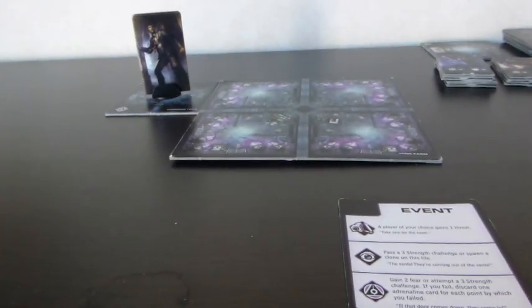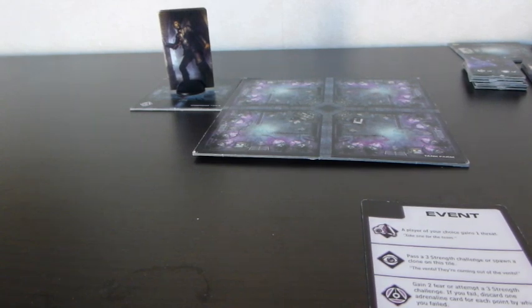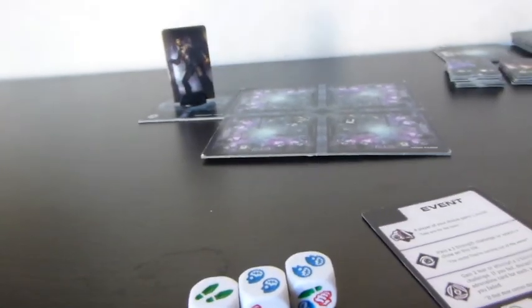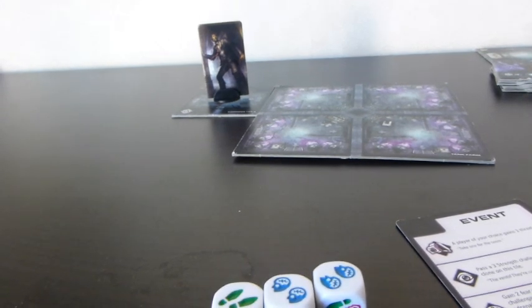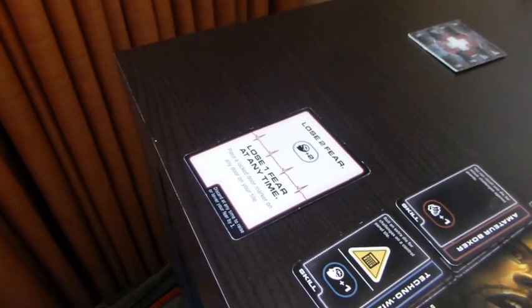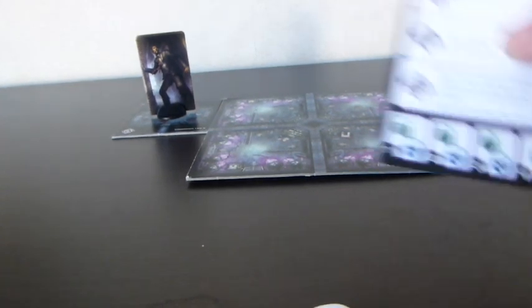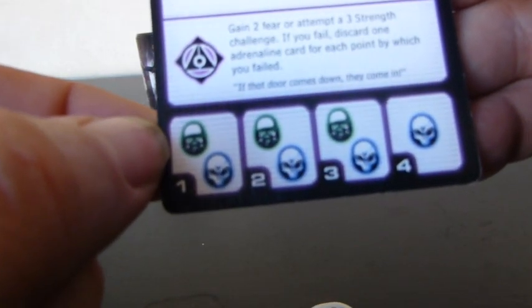I rolled no strength icons. So I fail by three and lose three adrenaline cards right away, leaving me with just one. We're starting out to a great start — that's sometimes how this game goes. I didn't gain any fear though. Looking at the bottom of the event card, playing a one-player game — guards would activate and then aliens, but I have no enemies on the board, so I move on. Next turn I will gain a new adrenaline card.